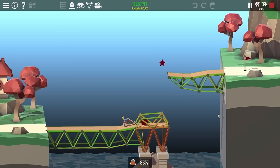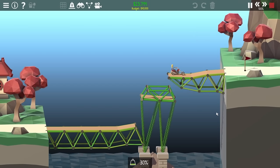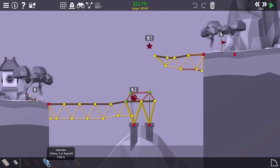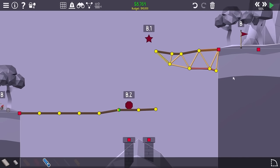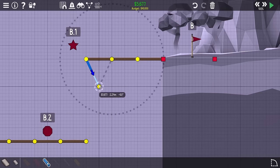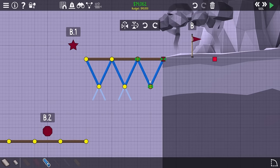Next up is a level that had a solution at least slightly more obvious to me. The normal way to beat it is to have springs fling the car to the top, but I was thinking I could replace those springs with a hydraulic mechanism to push them up. First I deleted all the extra materials I couldn't use, then flattened out the roadway and started supporting the top-right bridge.